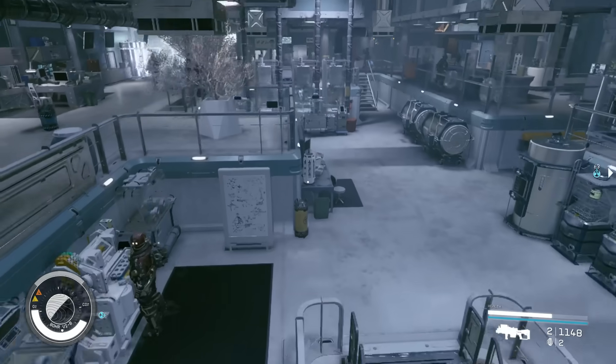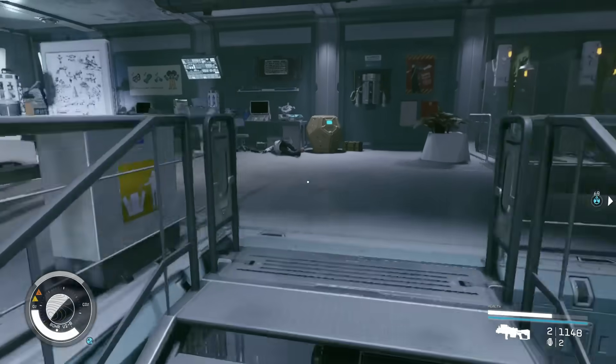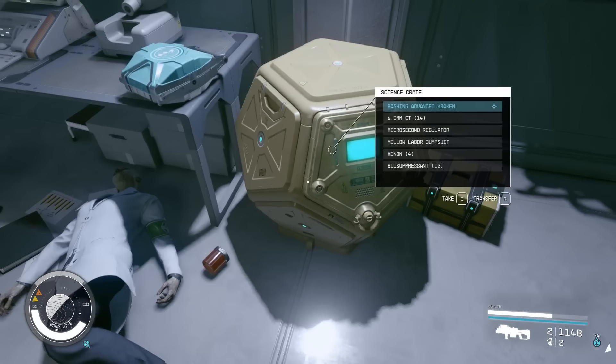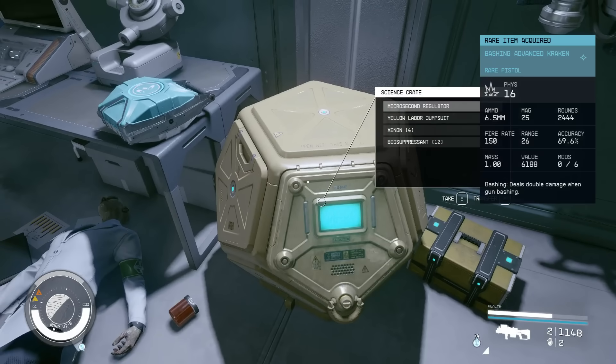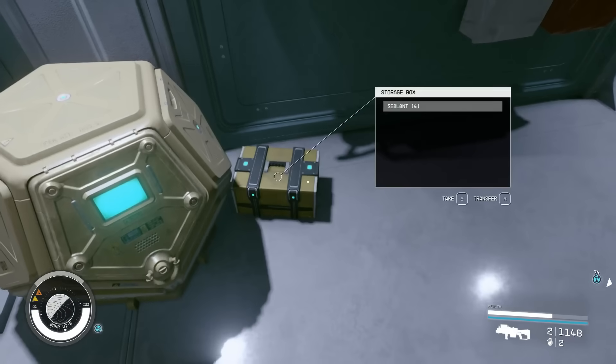Right here you can grab some stuff. And this is a big loot chest. As you can see, there is a Kraken — we'll go ahead and take that. It's only a rare. You can also take some stuff like biosuppressant, xenon, sealant.